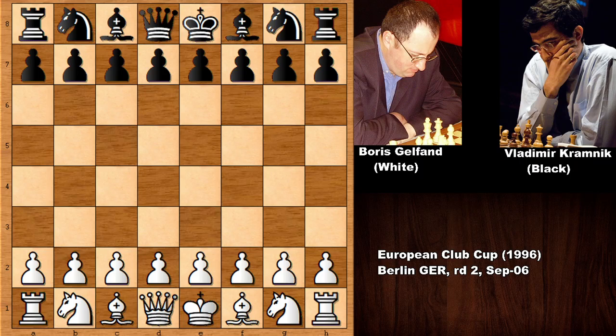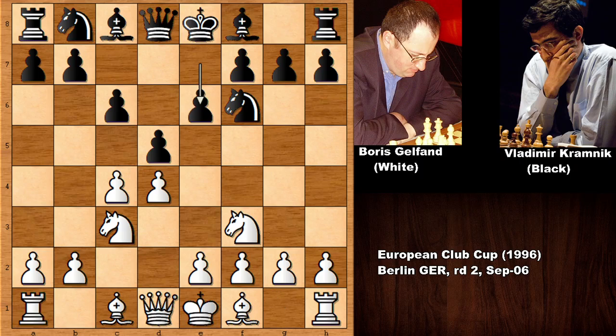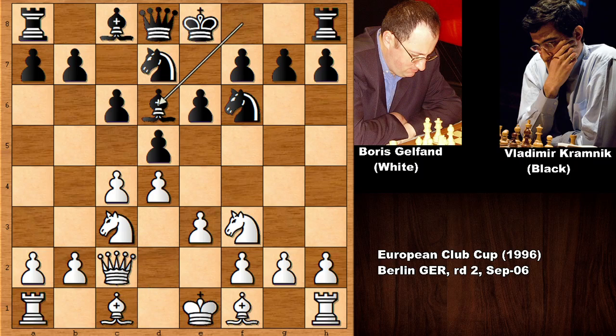Boris Gelfand starts the game with d4, d5, c4 — the Queen's Gambit Declined, the Slav Defense — knight to c3, knight to f6, knight to f3, e6, and this is the Semi-Slav Defense. Then e3, knight from b to d7, queen out, bishop out, pawn up, and Gelfand is offering his pawn.